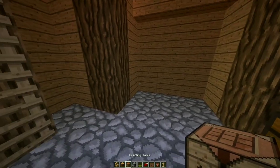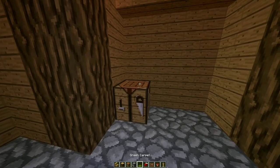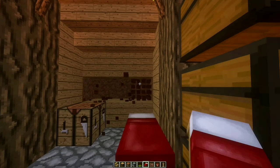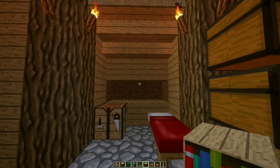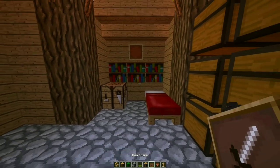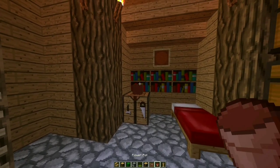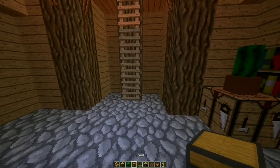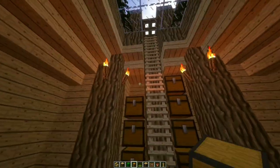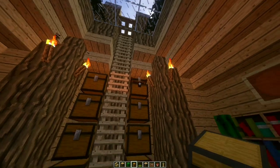For our room, let's add a crafting table here. A bed. Break this and place some bookshelves. An item frame. A small pot with a cactus. Some more storage over here. The upside down stair came in handy.